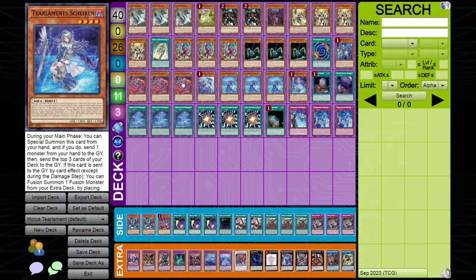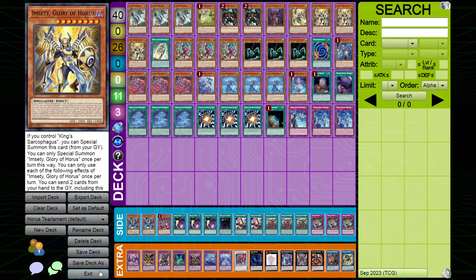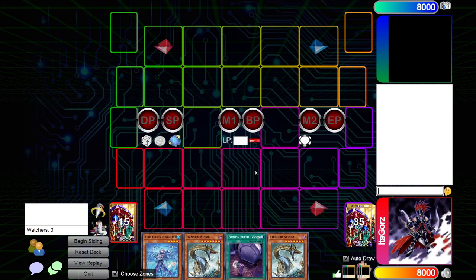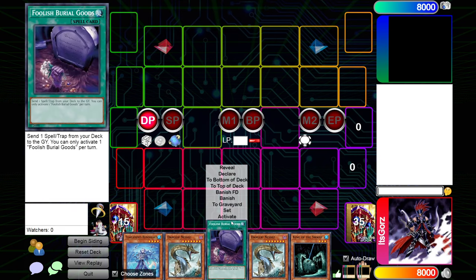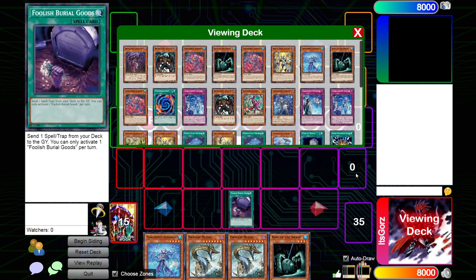This is very much a rough draft. We are playing the King of the Swamp package and the Horus package to try and increase the consistency of our mills and get to at least Rule Kalos. Let's see what the deck can do. This hand seems fairly good — we opened with Foolish Burial Goods and our Rhino Heart. So what we're going to do is use Foolish Burial Goods to go grab Shiran.